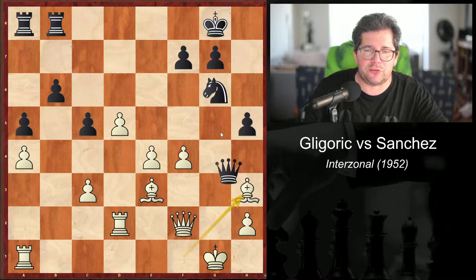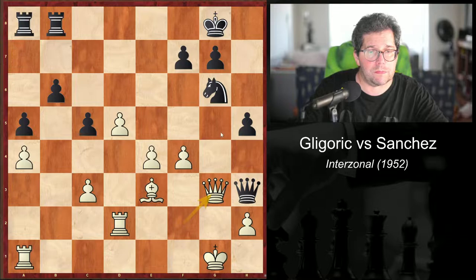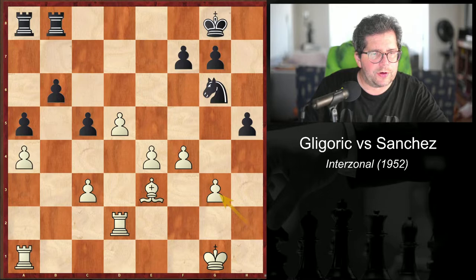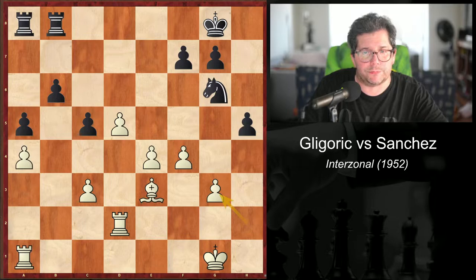So, bishop h3, bishop takes h3, queen takes h3, queen g3, and this is the 29th move, deserving an exclamation point by Pachman. He says that after queen takes g3 — hence the strength of queen g3 — h takes g3, followed by c4, and rook b1, White wins easily. Even now he would have the superior ending.